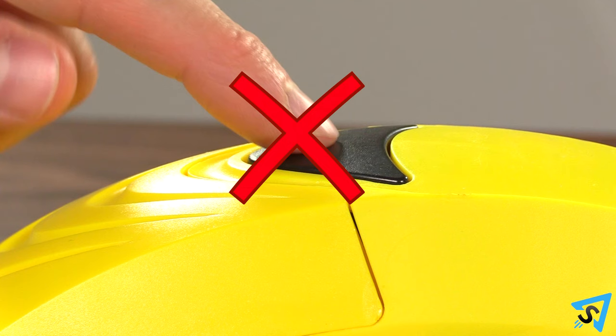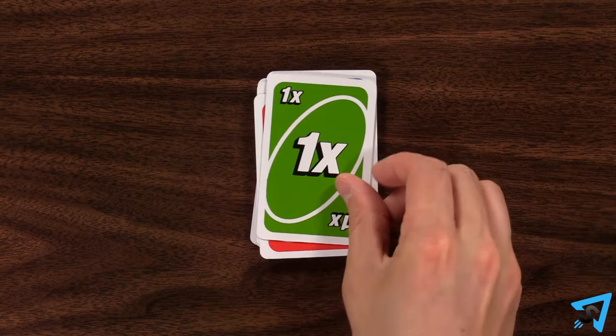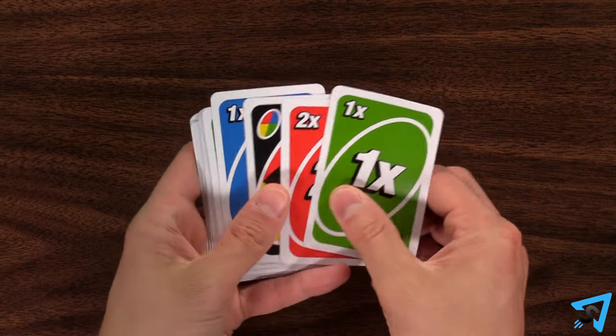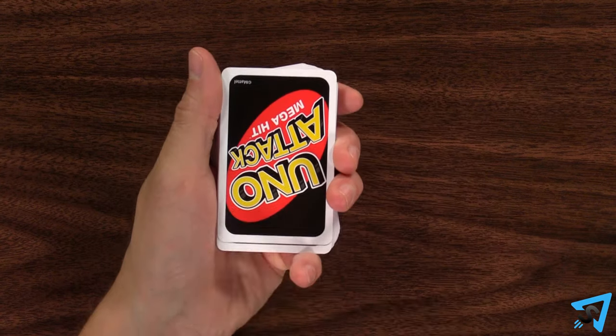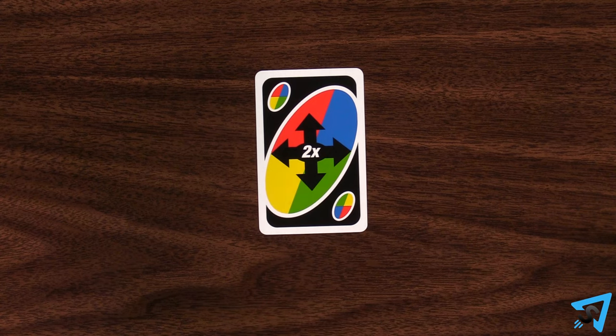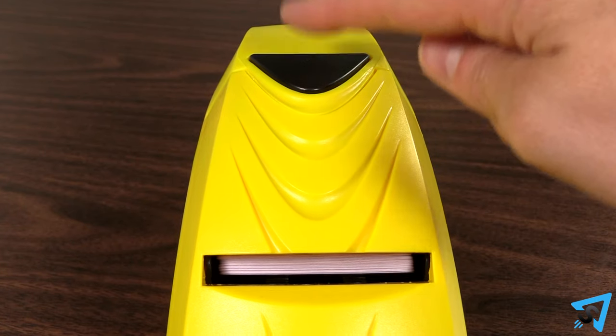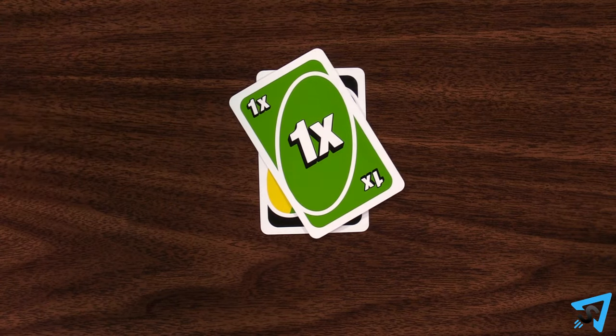You don't press the launcher. Instead, the next player must either play a hit or Wild Attack Attack card, or they must press the launcher for every single card played in the stack, all added together. At the beginning of the game, if a Wild Attack Attack card is the first card flipped, the player to the left of the dealer must hit the launcher the correct number of times or begin a Mega Hit Stack.